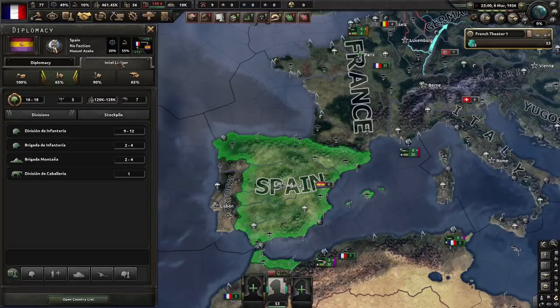You can bring up the Intel ledger by right-clicking on any nation and selecting the tab next to Diplomacy. There's a lot of new information you can see about the target nation, dependent on the level of Intel across four distinct categories: Civilian, Army, Navy, and Air Force.